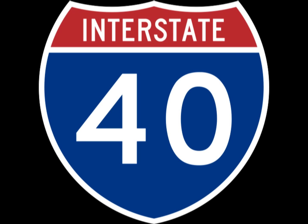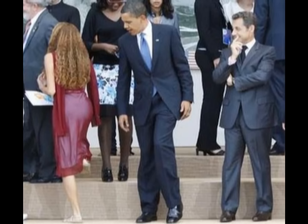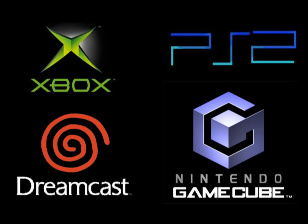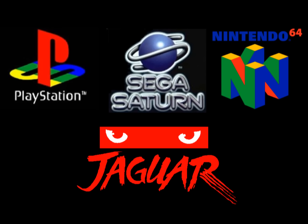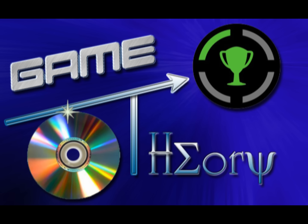Pull on to Interstate 40 and hide your flies, cause we're checking out the world of Frogger. He takes one step at a time, the way that he moves has no reason to rhyme, he hops and jumps, dodges and ducks, cars and buses, vans and trucks. Hello Internet and welcome to Game Theory.